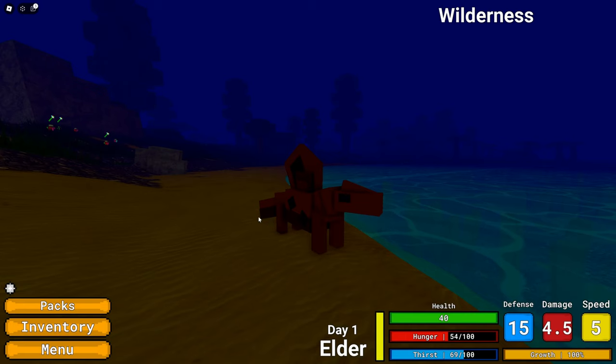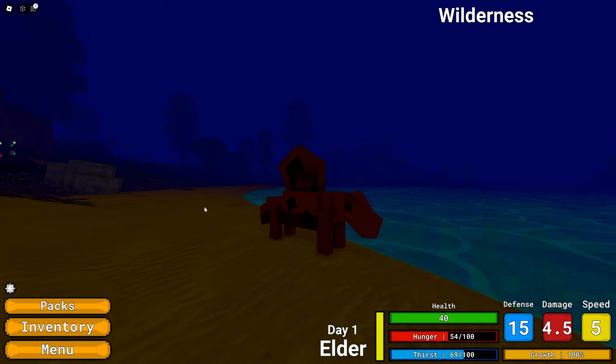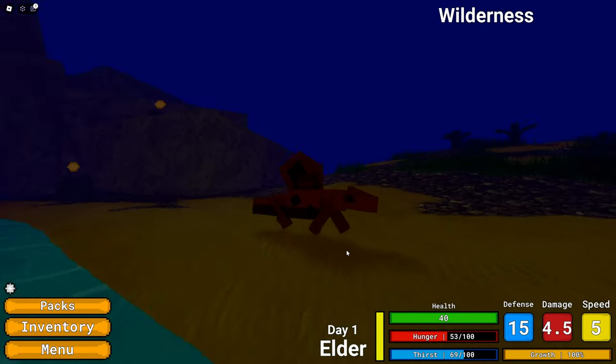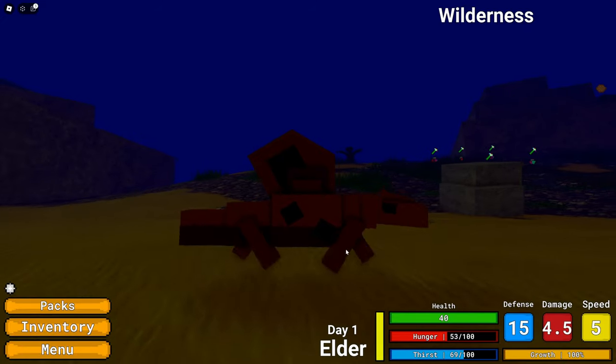It's exactly what it looks like — simple animations, except they are definitely higher quality and probably at a better frame rate than the Dinosaur Simulator animations from around ten years ago. The walking animation is very simple and it has nice sound effects.